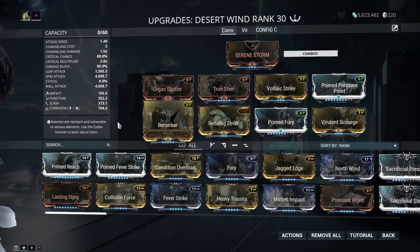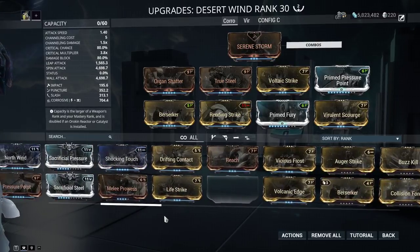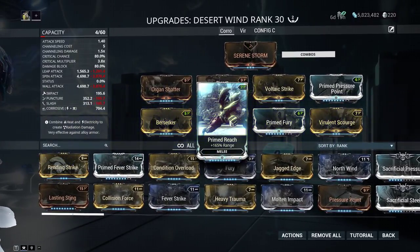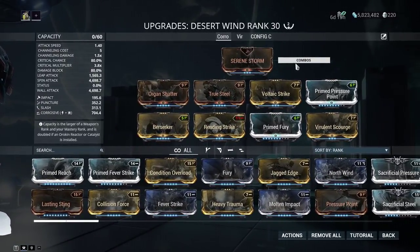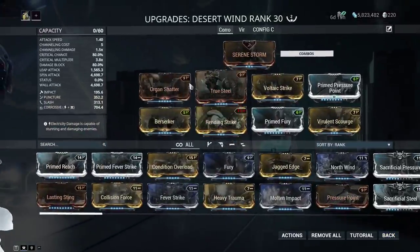Prime Fury ties in nicely with Berserker, and Rending Strike buffs the stats. You could swap Rending Strike for Primed Reach, but since the damage is a bit lackluster I feel more damage is better. The combos are what make this weapon fun — when you slide you CC everything up into the air, then you can ground slam them back down. Really cool animations.